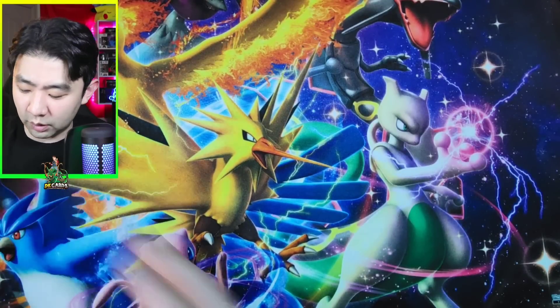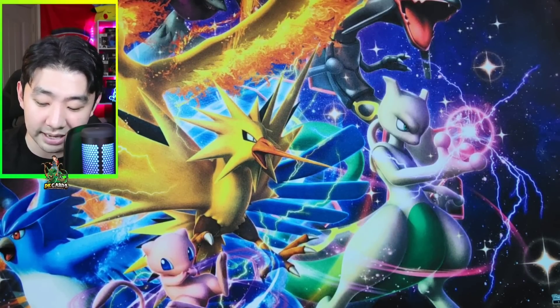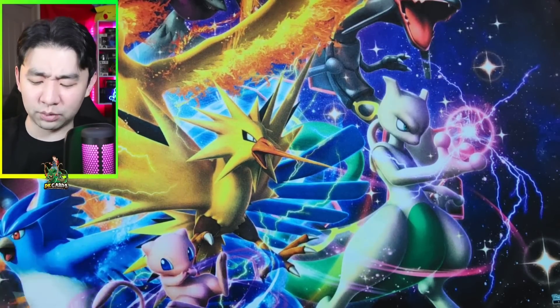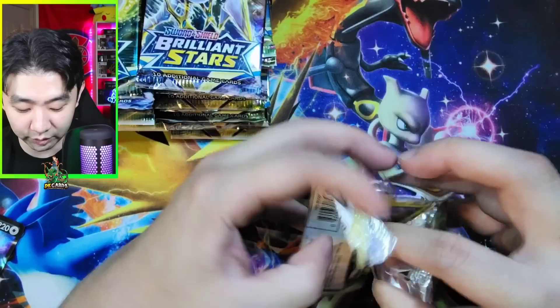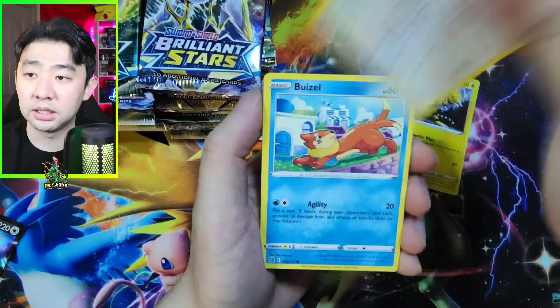Well, ladies and gentlemen, luckily enough, even though we didn't pack Rayquaza, now we have 36 packs of Brilliant Stars to go through. Now, because this is mostly supposed to be an Evolving Skies video, and the Costco Stacking Tins have one Evolving Skies, one Brilliant Stars, one Fusion per 10 — because this video is going to go on so long, I'm only going to show you all the hits from all 36 packs. This is going to be a lot — I don't want to make a separate video for 36 packs of Brilliant Stars.